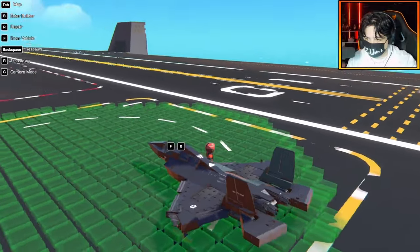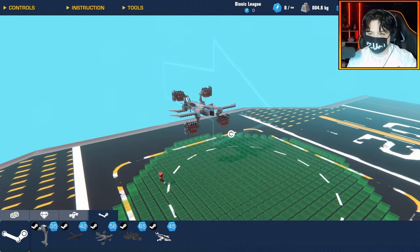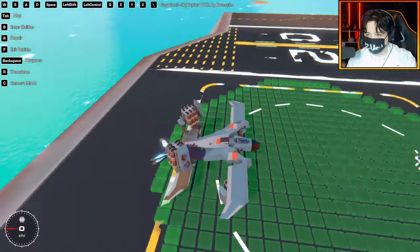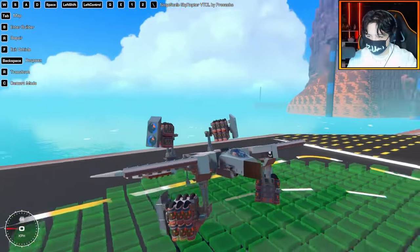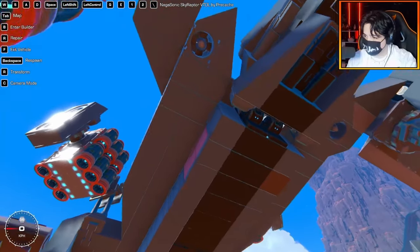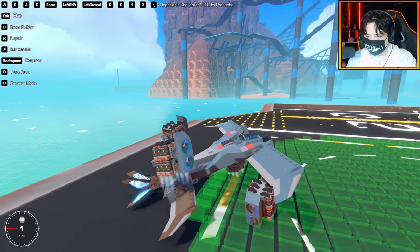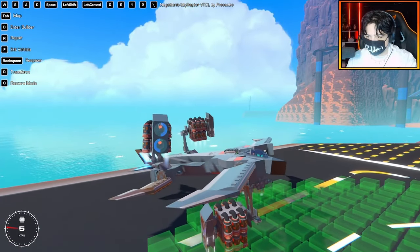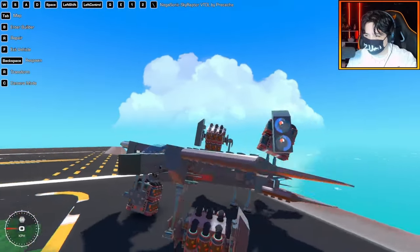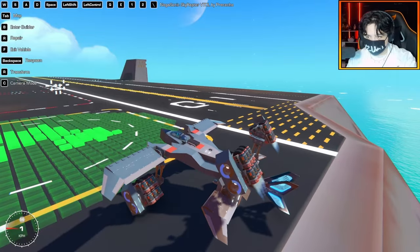Great creation. Up next is the Negasonic Sky Raptor VTOL by Precache. This looks very unique — like a bird but also a plane. The cockpit is on a tilt and on hinges, with bird-inspired features. Press space and you're in hover mode. Shift, control... the controls are very bizarre so far. Q and E I believe are your roll controls. There are a bunch of angle sensors which might be keeping this thing stable.